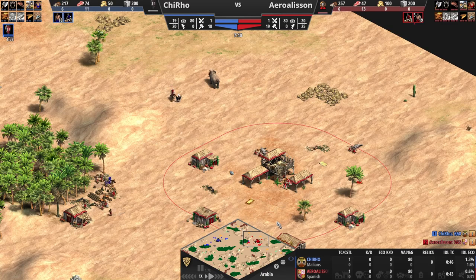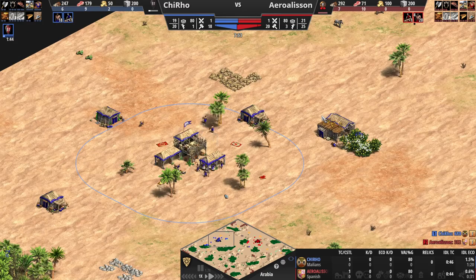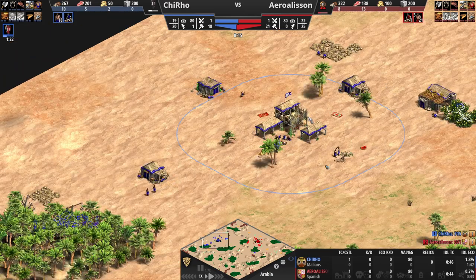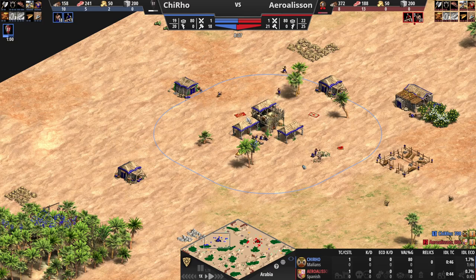The blue player is on his way up to Feudal Age at 20 population. Idle time is 46 seconds - not too bad, certainly for the ELO range that we're looking at. If you can shave that down, though, that would be more beneficial. There's really about one and a half villagers' worth of idle time there. Just getting that mining camp down now.